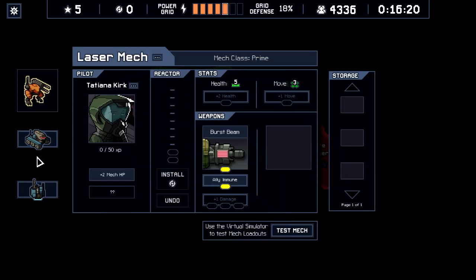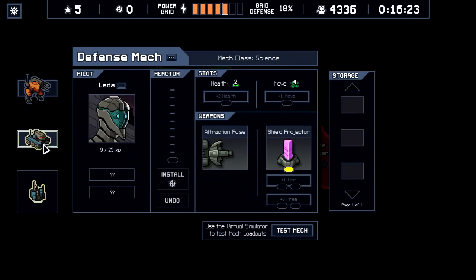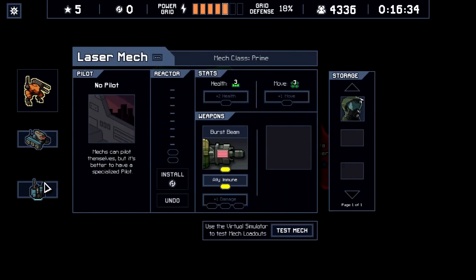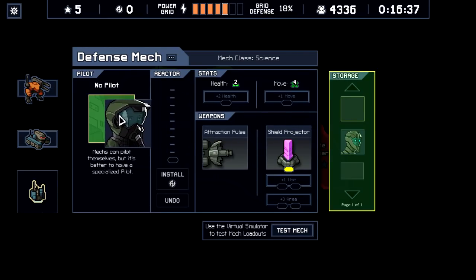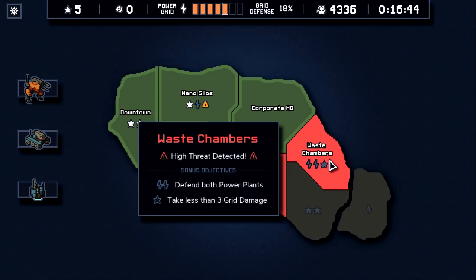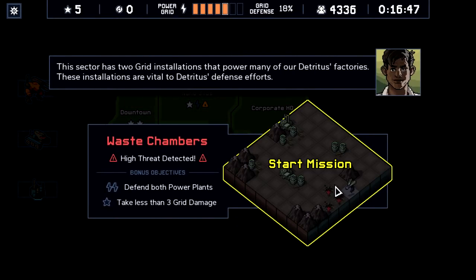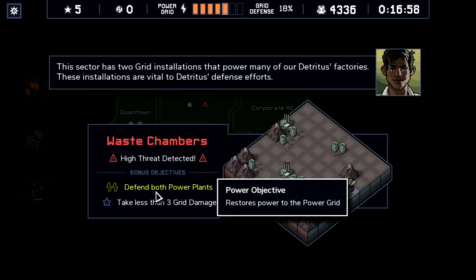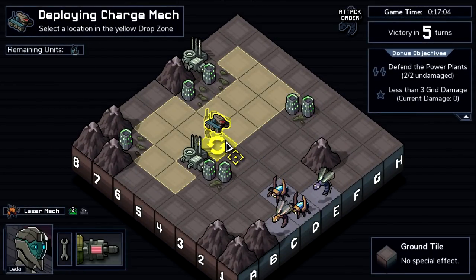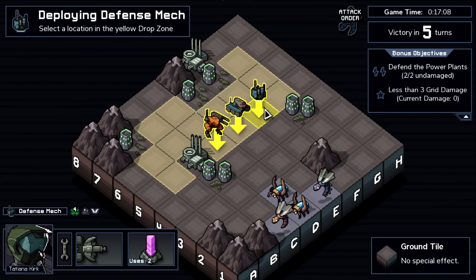We got two HP on somebody here — on the laser mech. I feel like I might want to rotate those two. I think the science mech has already been in danger of dying like three times — he's always in the face of the enemy. I'm gonna switch these two. It's also a chance for the other one to get some XP. Waste chambers — chance for two grid. Since we've already lost our perfect run, this appeals to me even more, because if I screw up it's very likely I'll get a refund on what I take in damage. Screwing up means less to me than it did before.